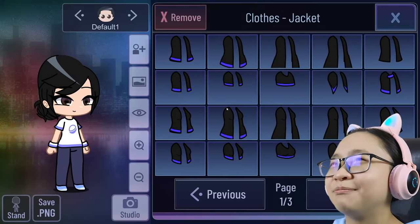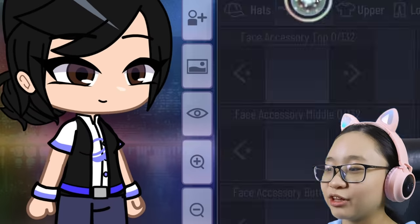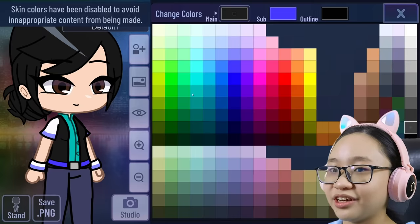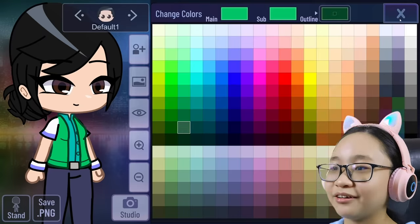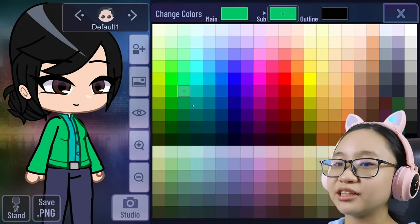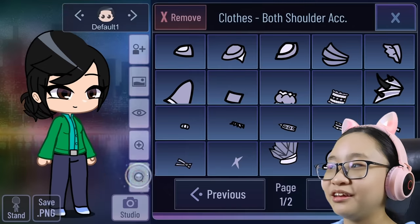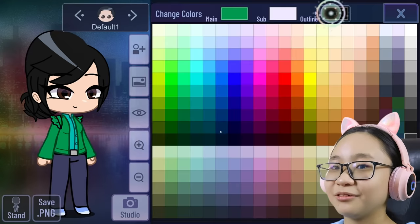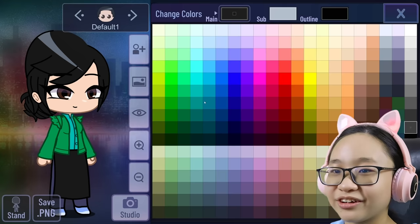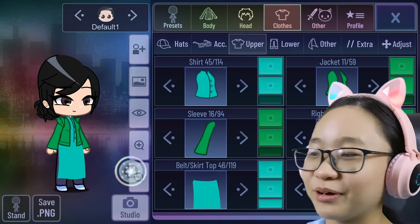I think she has like a green jacket. Where is it? Oh, this one. I need to remove this. There we go. Which color do I use? I think this one. Now for the jacket — I'm using this color. The sleeves — this, and I'm using the same color again. I think it should be darker. There we go. I also used these shoulder accessories. There we go. Perfect. Now I used this skirt, and get this color. It looks kind of weird because there's no outlines, but whatever.